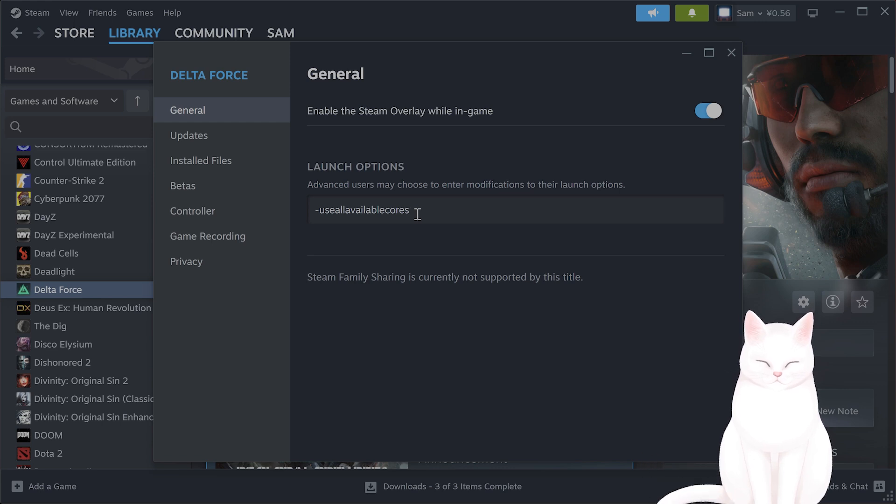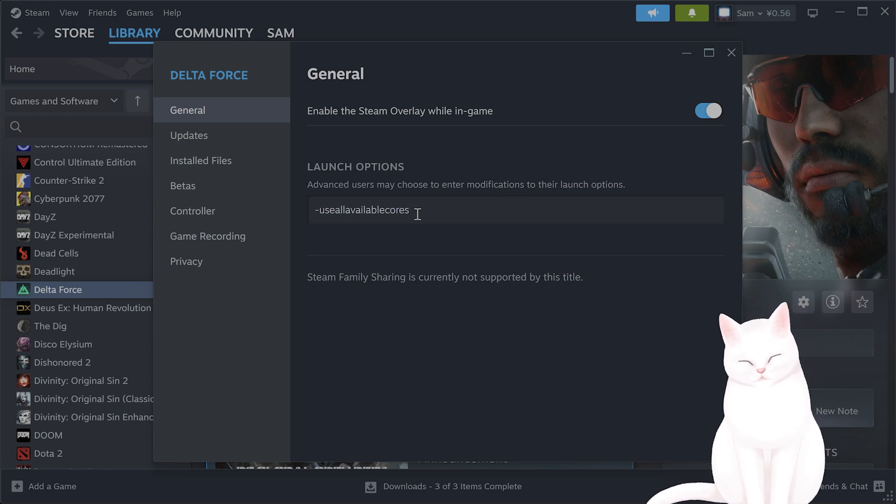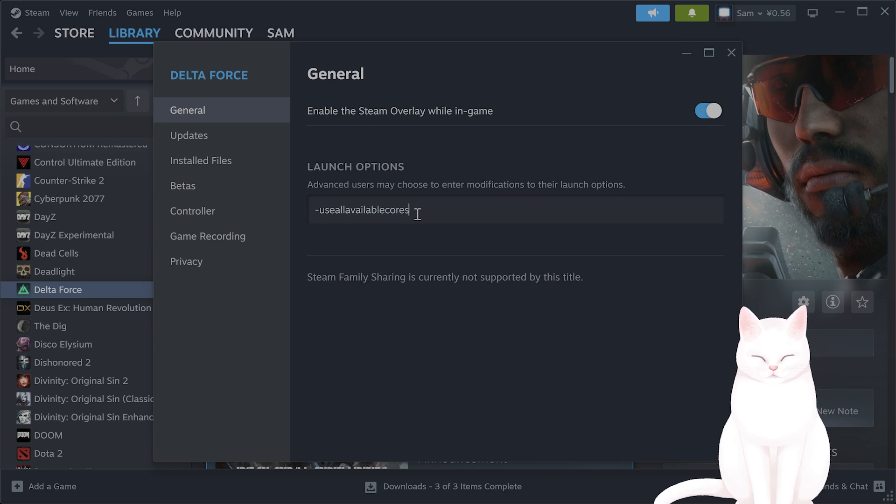One thing you also want to do is turn off Smart Access Memory if you're an AMD user. Open your motherboard BIOS, locate the resize bar — or it might be labeled Smart Access Memory — and disable it. That should solve your issue.